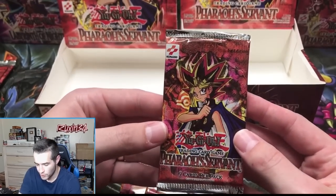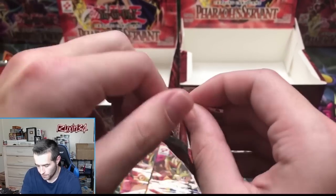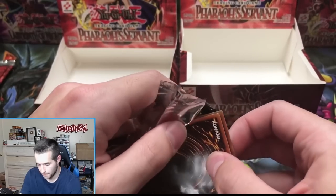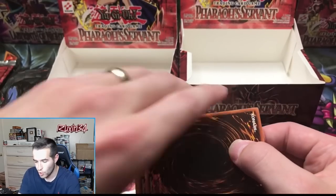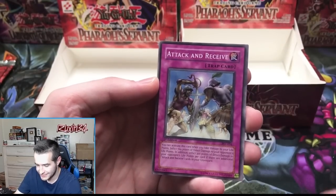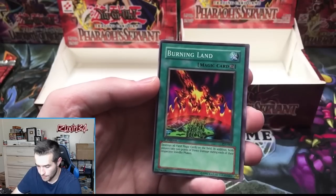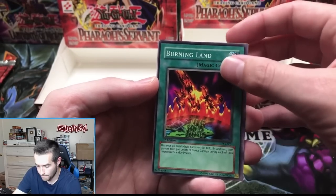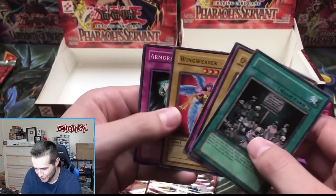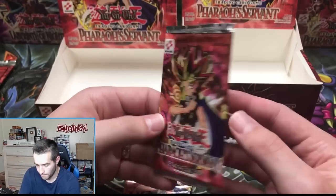If we have a normal box with an ultra rare, there should be one in here. Insect Imitation, Attack and Receive, World Suppression, Burning Land — and Prohibition! Just a regular rare, not the guy we're looking for. Two more retail packs to go.